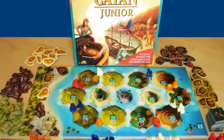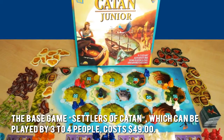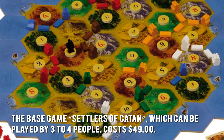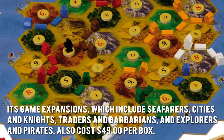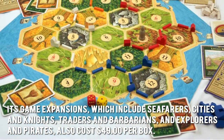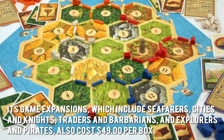How much are the Catan board games? The base game, Settlers of Catan, which can be played by 3 to 4 people, costs $49. Its game expansions — which include Seafarers, Cities and Knights, Traders and Barbarians, and Explorers and Pirates — also cost $49 per box.